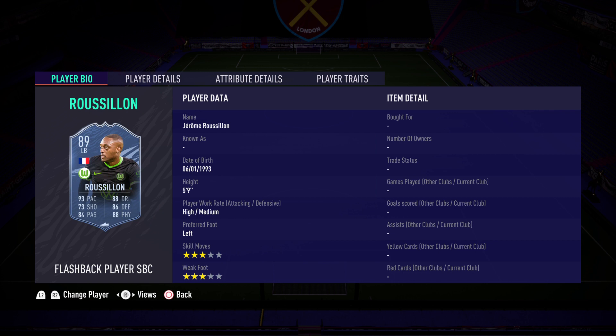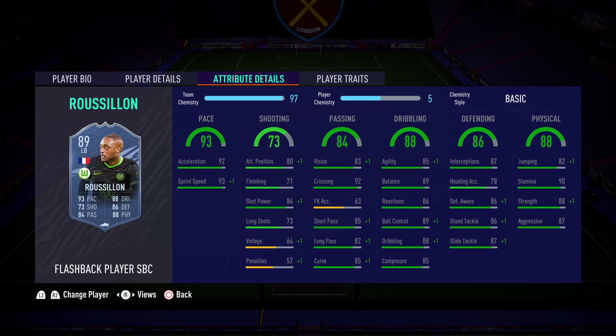Taking a look at Ruslan — he is 5'9" with high/medium work rates, obviously left-footed with 3-star skills and 3-star weak foot. That's not ideal, but for a fullback it's probably not going to bother you too much. He's got 93 pace: 92 acceleration, 93 sprint speed, and good balance. Shooting's pretty poor — 71 finishing isn't ideal, but we're not really going to be too worried about that.